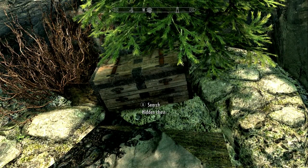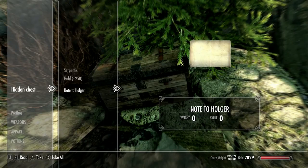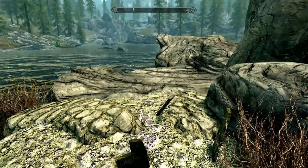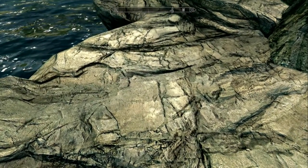I was looking for the sword, but it's actually in the hidden chest. They're nice — they throw in some money and a note to Holger. I don't know who Holger is; it's just a silly, funny note. Anyway, you can read that. So the sword — I'm going to try something different.